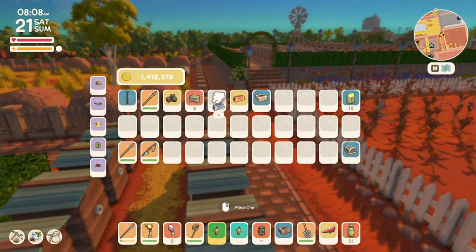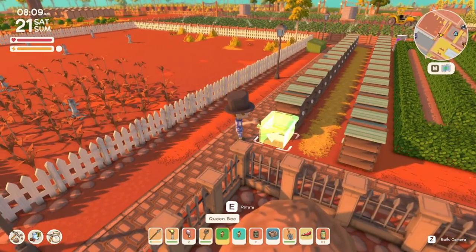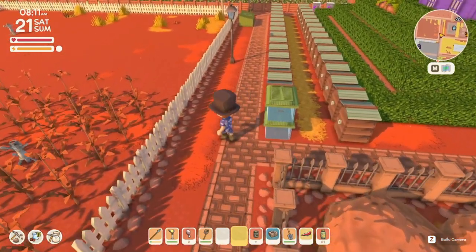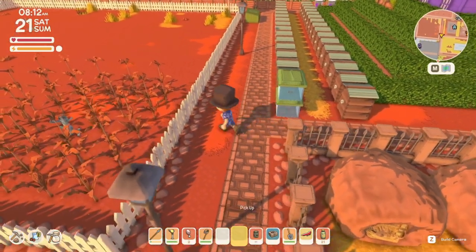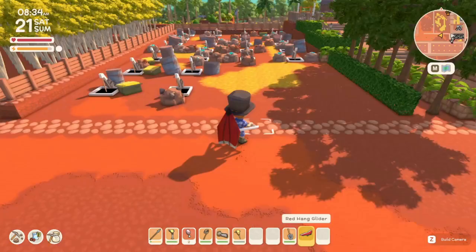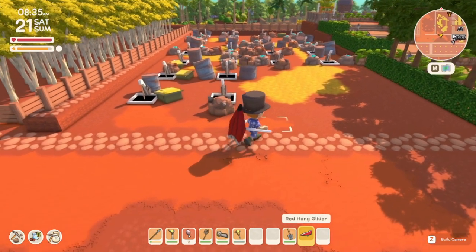Another cool little fact I wish I'd known sooner: when you hold bugs in your hand — as you can see we have these two queen bees — you can left-click and left-click again to place them in the ground in a little container. This works the same for fish. You don't need anything special to do this — you can just store things in this manner. Very cool little tip.